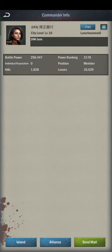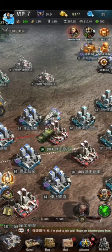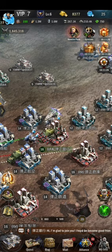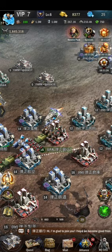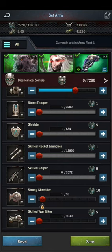We have to care a little about the formation we send in team attacks and also in solo attacks. The combination everyone uses is basically one of all troop types. You can send this formation for attacking cities or solo attacks — just send one of each troop type and go with 15 to 30 percent shaders.